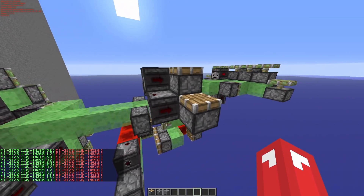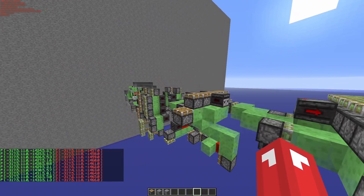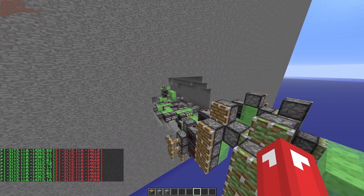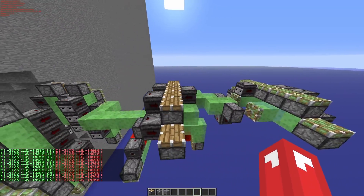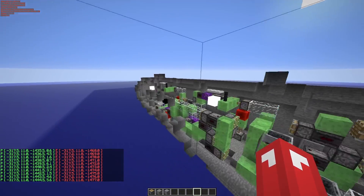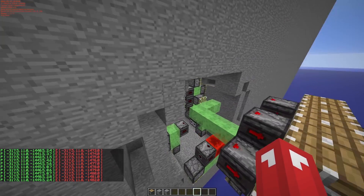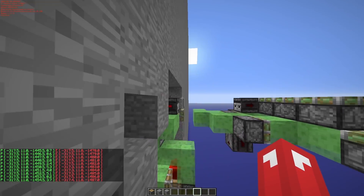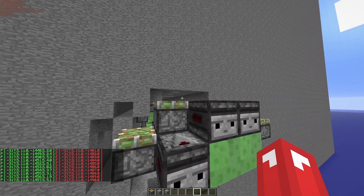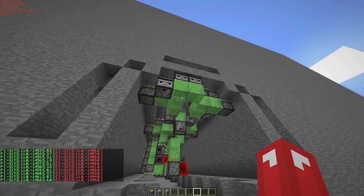I would probably say don't run the ceiling smoothener with the tunnel bore — it's always a bad thing to run them together because it constantly breaks because of gravel and stuff. It's just going to get detached. But if it's just pure stone, which you're probably never going to have, you can run it with the ceiling smoothener.